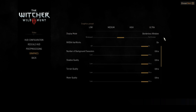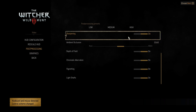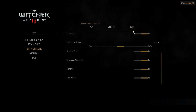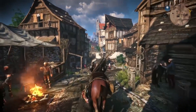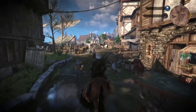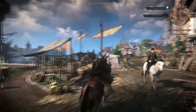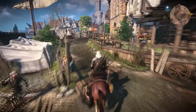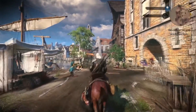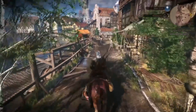In terms of in-game graphical settings, to keep things as simple as possible, we're using the ultra preset for graphical settings and the high preset for post-processing settings to keep things consistent. To test all the GPUs, I'll play the same quest across all GPUs at all resolutions, looking at average and minimum frames per second on each run. There are always small variables in an open world game, but we'll control those as much as possible. Let's take a look at the 1920x1080p results.